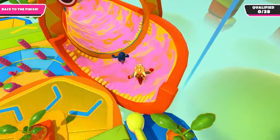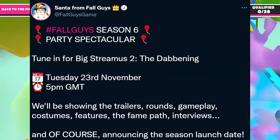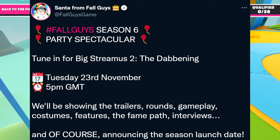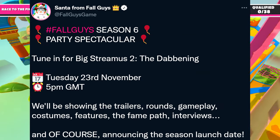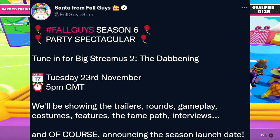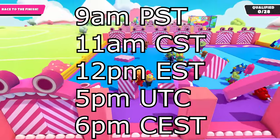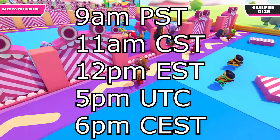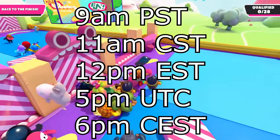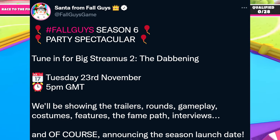Now let's talk about the live stream happening to reveal the details. The caption is hashtag Fall Guys Season 6 Party Spectacular, so it's definitely a party theme. The live stream starts on Tuesday the 23rd of November at 5pm GMT. That's 5pm in the UK, 6pm in Central Europe, midday in Eastern Time, 11am in Central Time, and 9am in Pacific Time. You can look up GMT to your local time on Google if you're unsure.